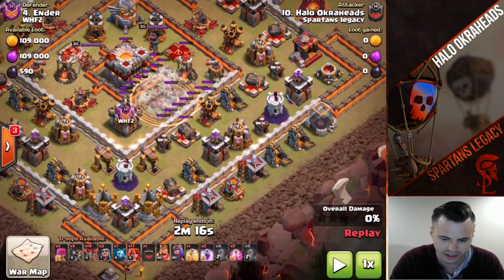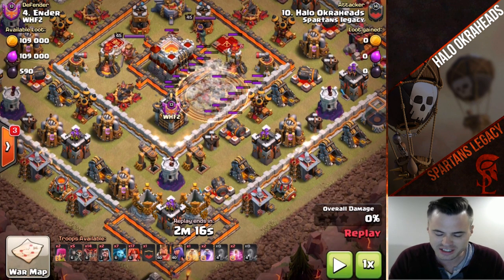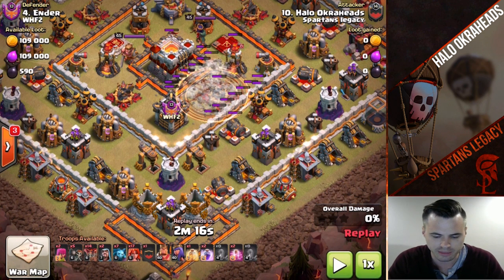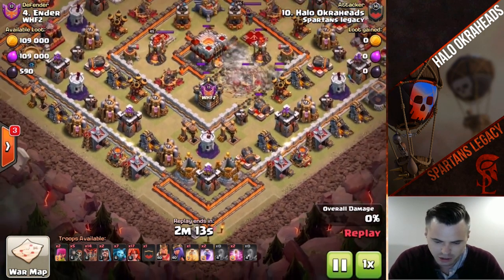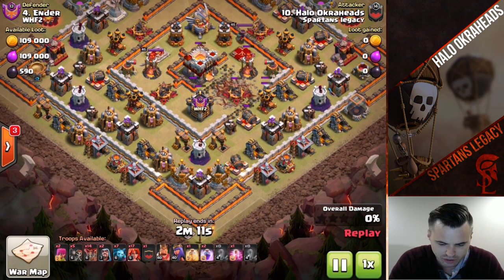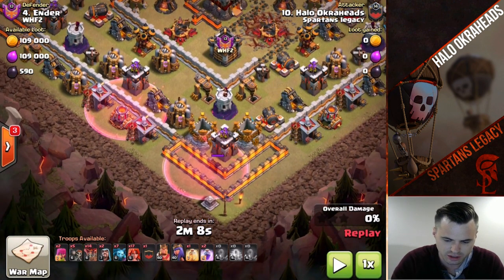The reason why you bring an earthquake instead of a jump spell is because a jump spell would reach the town hall, but the Valkyries would probably just circle around. EQ definitely helps out a bit. Here comes the EQ first. Look at these haste placements - I'm just showing you, you've got to make sure you get the haste right.